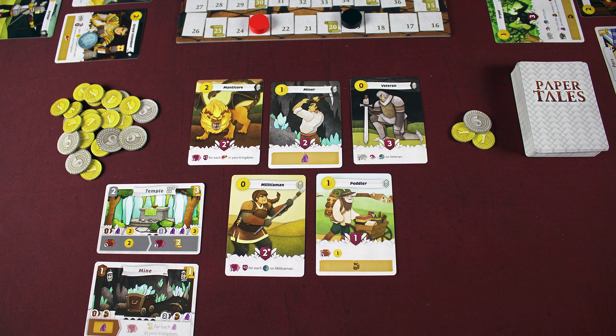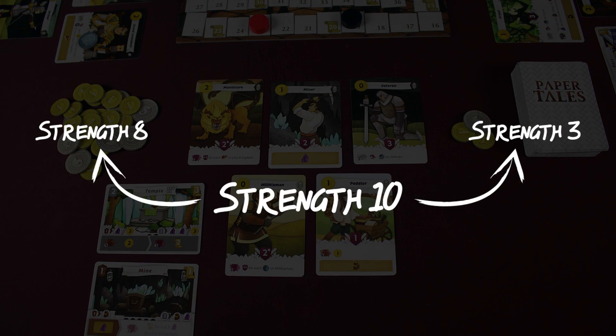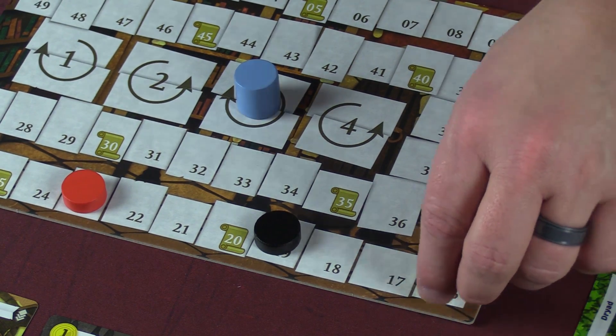And now it's time to go to war with your neighbors. You count the strength of all the cards in the top row of your kingdom and compare them to the players to your left and right. If you equal or exceed their total, you gain three points for each.